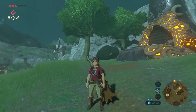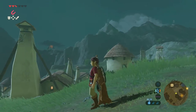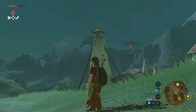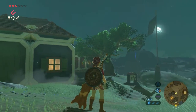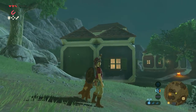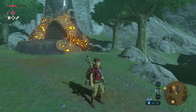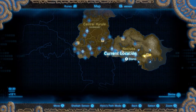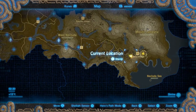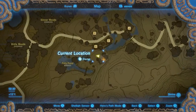Welcome everyone to yet another one of the shrine guides here on the Proximus Gaming YouTube channel. In this video: the Miam Agana shrine, also known as Miam Agana apparatus. This shrine is located in the Nekluda area in the Hateno region — to be precise, in Hateno village.